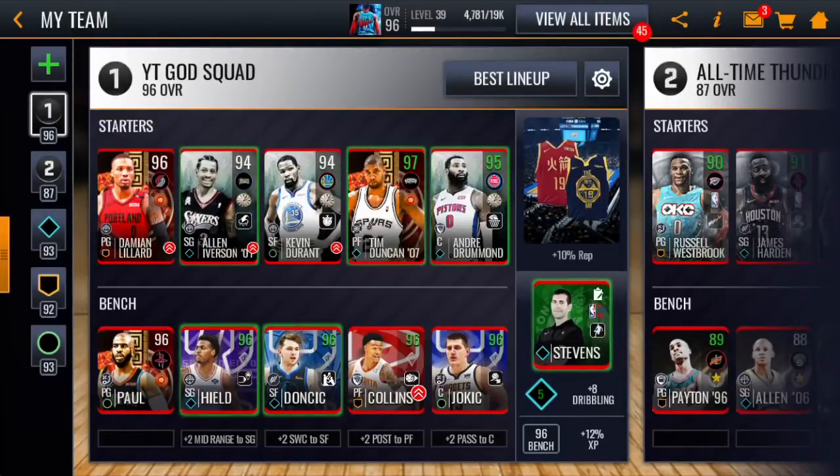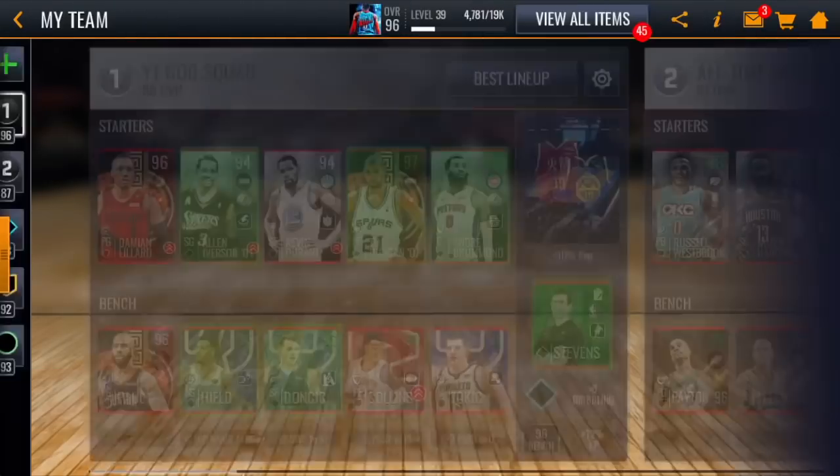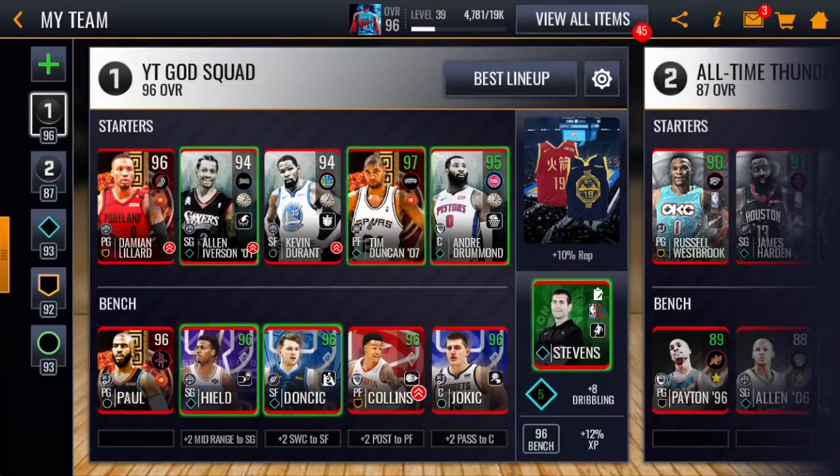What is good everybody! Today we don't have one, not two, but all three Chinese New Year — or Lunar New Year, whatever you want to call it — envelope masters. We're going to be doing one quarter for each player, starting with Damian Lillard.